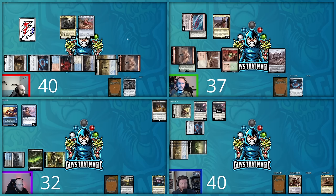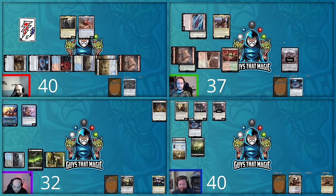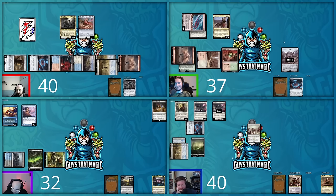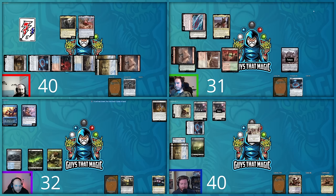Hunter untaps and draws, then casts Anointed Procession for four mana — a great card, except Hunter still has no red mana. He attacks with a 3/4 and a 3/3 at Shane for six damage. Shane goes to 31. Hunter passes, and Steven untaps for his turn.